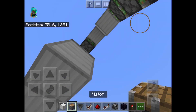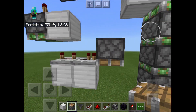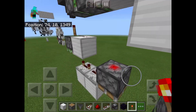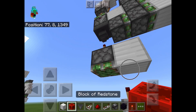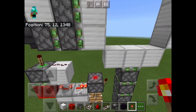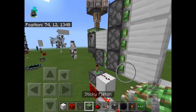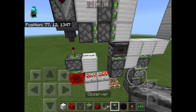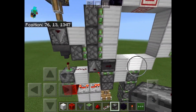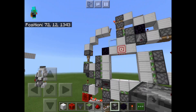That repeater set to one tick of delay is going to be going into this piston, which on the side of it will have a redstone torch — but don't place it yet, because first we want to place our redstone block right here. Place a redstone torch, a solid block, grab your sticky piston and place it with an observer on its face. Then place a redstone torch and an observer facing upwards. Over here, place an observer, and that is actually it for that side.